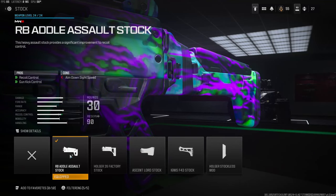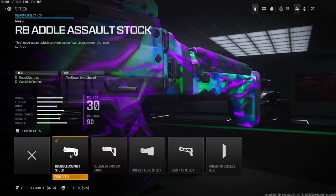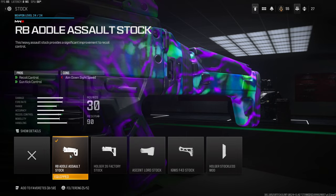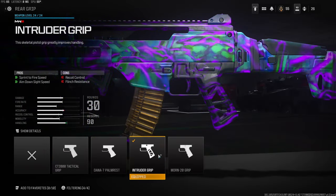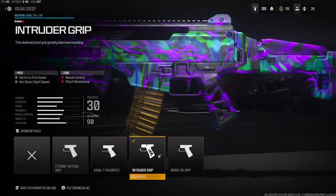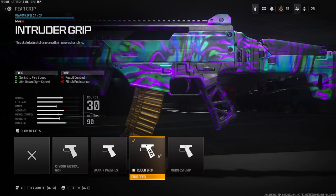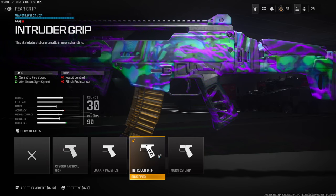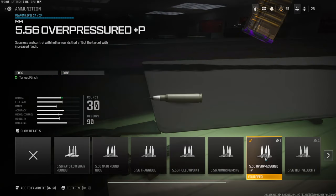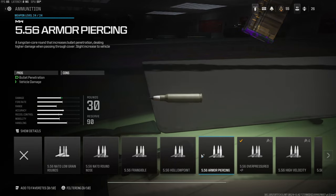Jumping straight into the attachments — on the stock I'm using the RB Adult Assault Stock for recoil control and gun kick control. The con is aimed down sight speed but it's not really too noticeable. On the rear grip I'm using the Intruder Grip for sprint to fire speed and aim down sight speed — the cons are recoil control and flinch resistance, basically to negate the ADS speed loss from the stock. On the ammunition I'm using the 556 Overpressured; this is preference — you can use high velocity but I didn't want to lose any damage range.